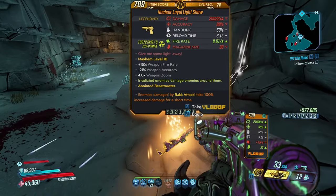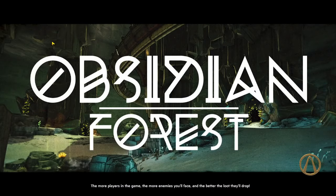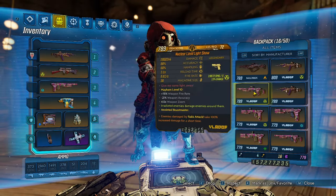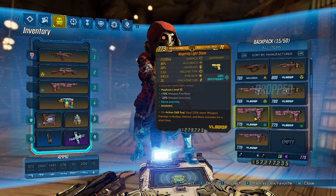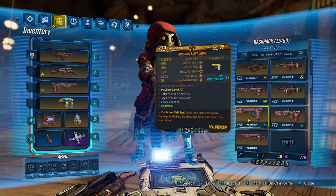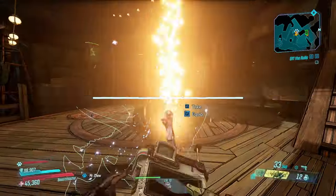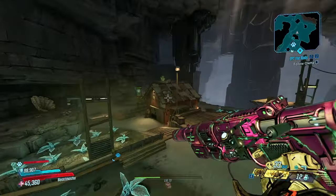We got a Light Show — 20,000 times four radiation with a Rack Attack on it. I'm not sure how good the 20,000 is for radiation. I think it's going to kick out one of my other ones. We've got two Light Shows both radiation — they both can't stay. This one's higher base damage and higher fire rate, which means this other one goes bye-bye forever. I have a cryo one already — mine's higher damage but slower fire rate. It already has a decent anointment, so that one also goes. I want to be really picky which ones I keep and I don't want my backpack or bank to be completely full.